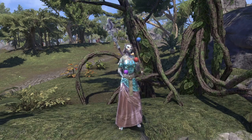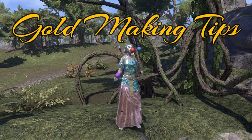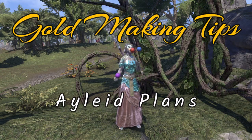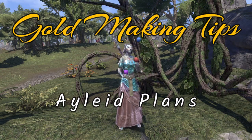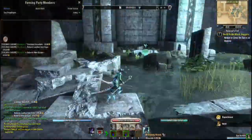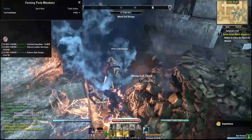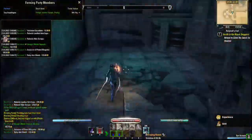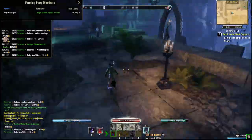Welcome in for another gold making tips video. Today we're going to be discussing the very rare Aileid plans. Aileid plans are rare drops from Aileid ruins delves like the Black Vine Ruin in Malabal Tor, or the public dungeon of Rulian's Fallen Green Shade.